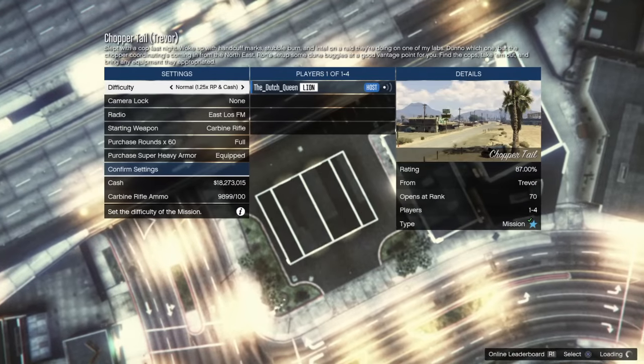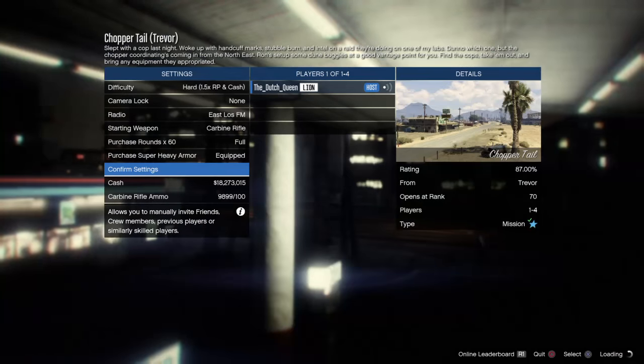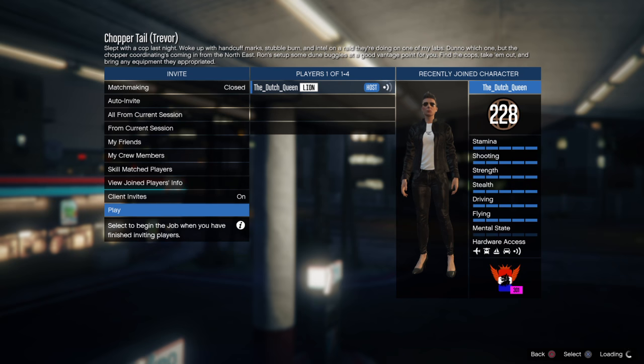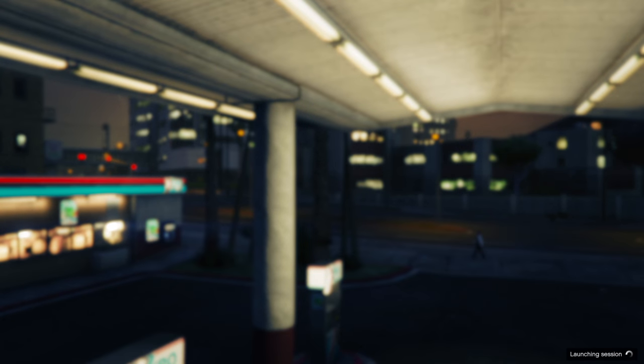I always put the difficulty on hard. I don't know why — maybe I believe that the car spawns in quicker. I'm not sure if that's the case, but I'll just do it like this. Start it on your own.